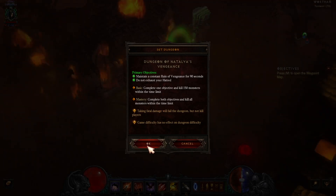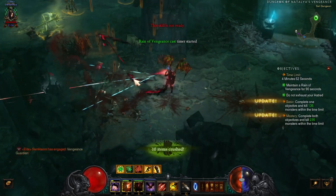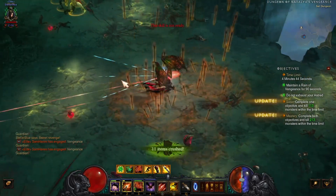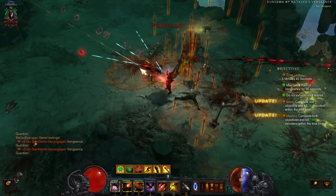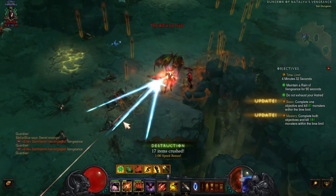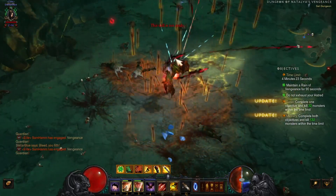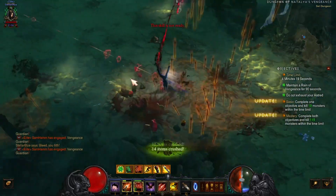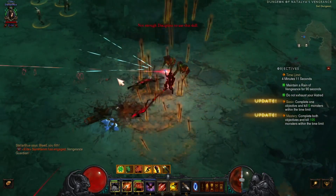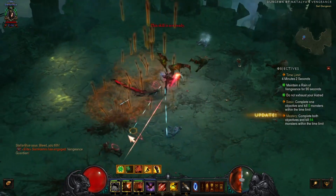Let's go in here and see if we can get this done. As soon as you get in here they start raining arrows. Just keep pushing the button and jumping through here. You've got to keep Reign of Vengeance up for 90 seconds. It's not too bad — this is one of the easier ones. It's a good one to get your mastery done for Season 22.